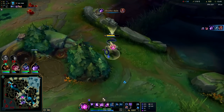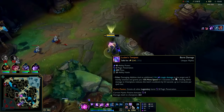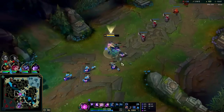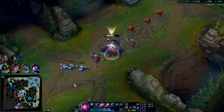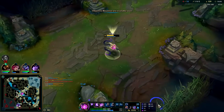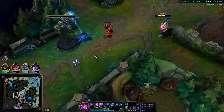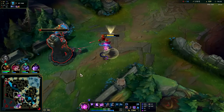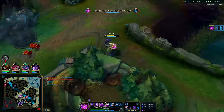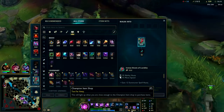You can cast your W while moving on Vel'Koz, so if you hit him with it you'll get the speed boost from Luden's. You pop Luden's against champions and get the movement speed bonus. You don't usually use your E to push wave because when it's on cooldown they can all-in you. Pretty much always hold on to your E unless it's going to kill them or set up the kill.